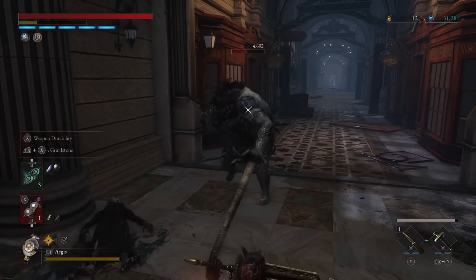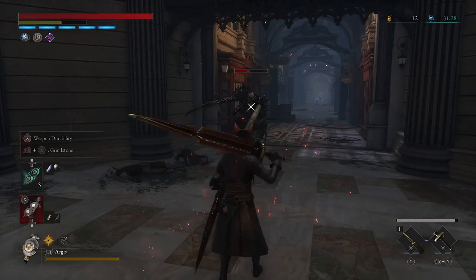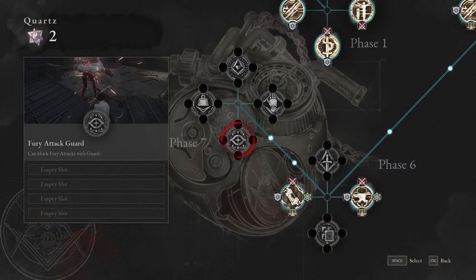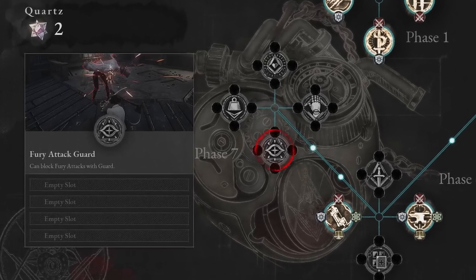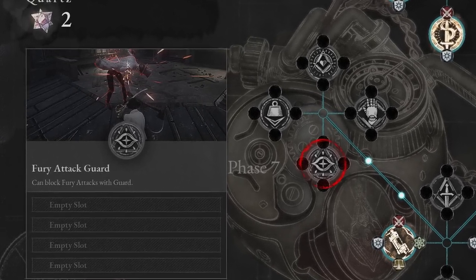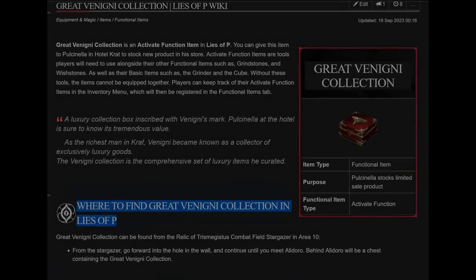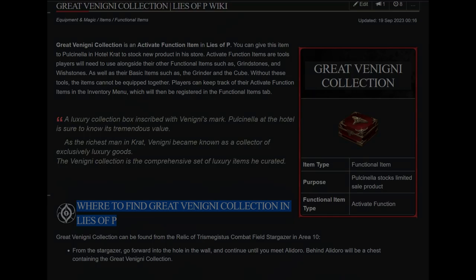The Perfection grindstone is particularly potent against the last ending fight and the Laxasia fight since they attack so often. Or you can beat the game twice and go to new game plus 2 to unlock phase 7 of the P-Organ, so all your blocks can become perfect guards for free — easy mode unlocked only after beating the game twice. You can buy the grindstone from Venigni's butler after finding the Great Venigni Collection in Area 10, in the location where you meet Alidoro the second time.